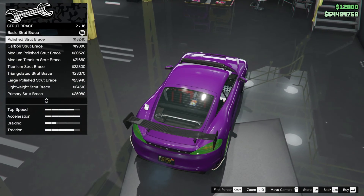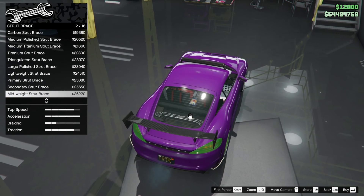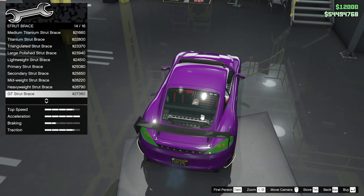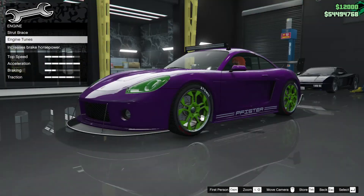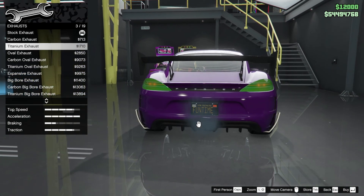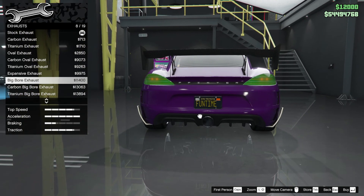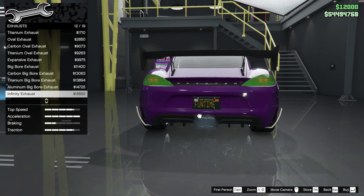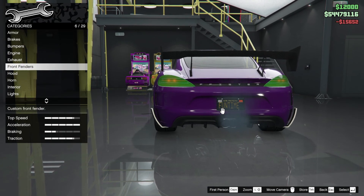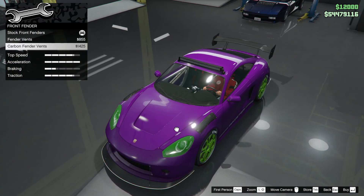Dual vented engine is all upgraded. We have the strut brace — you can see it through the window but that's not a lot of use really. I don't know how I feel about that strut brace, I don't really want one. Exhaust — we have a single one through the middle as stock. Carbon and titanium are all going through the middle, they're all pretty similar. I like the infinity exhaust so I'm going to pick it, although it's not massively different. Front fenders are the same as what we've got on the S2.